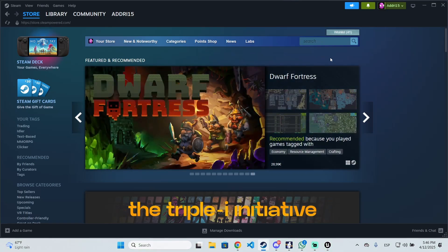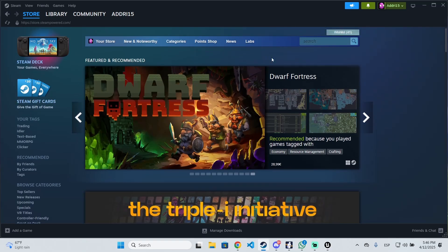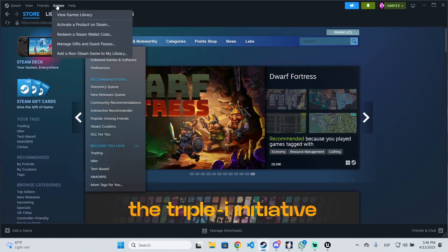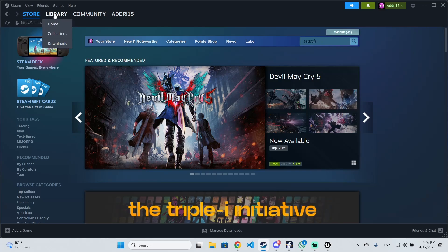At the top left of the screen you will see different categories where you can see Games. If you click on Games, you will see the option to activate a product on Steam. This way you can enter the product code, which is the key you just got on your email.